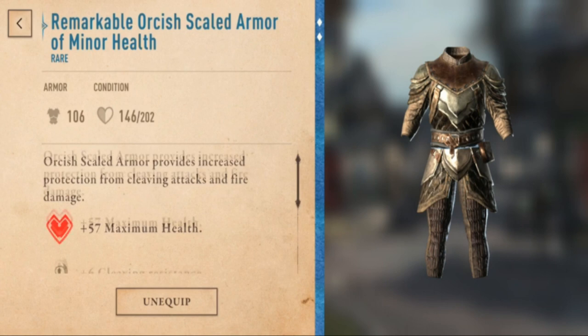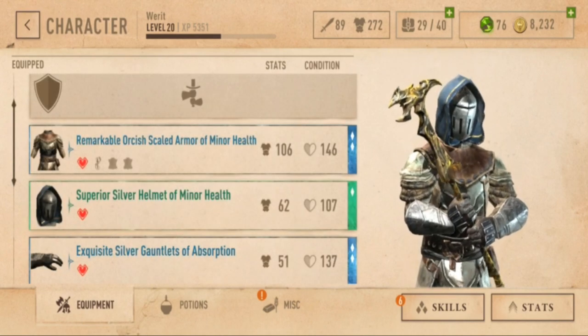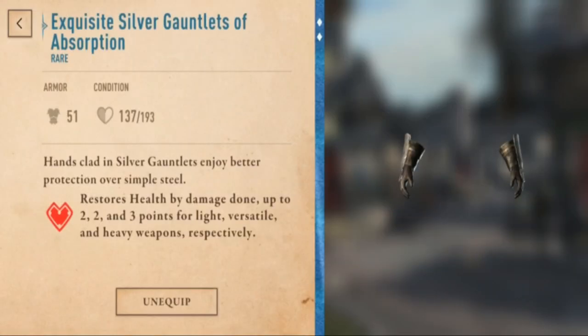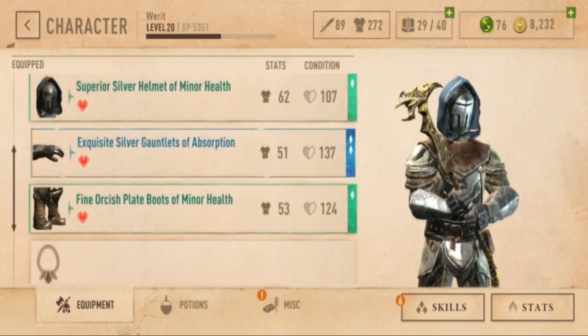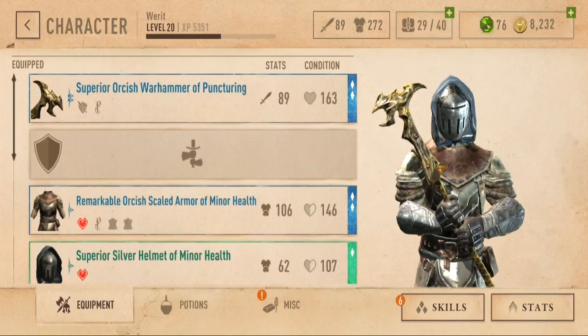I also have Orcish heavy armor with a health enchantment — it comes with health cleaving and fire resistance. This build isn't about defense very much. I also have a silver helmet of minor health and gauntlets of absorption, which restores health by damage done: up to 2, 2, and 3 points for light, versatile, and heavy weapons respectively. That should give me a little health back. And Orcish plate boots with a health enchantment.